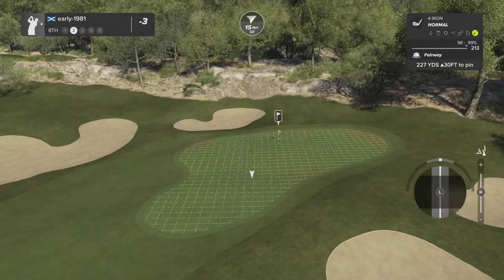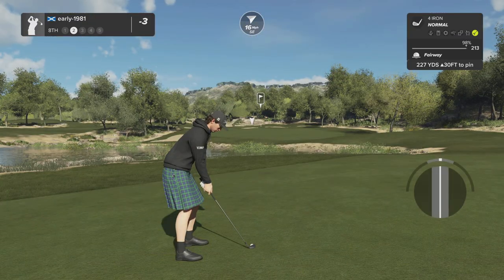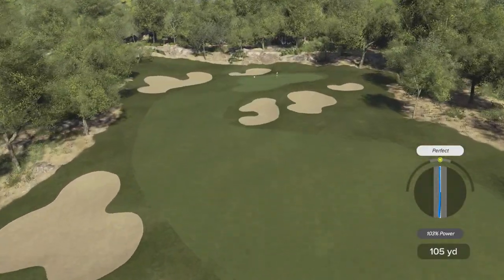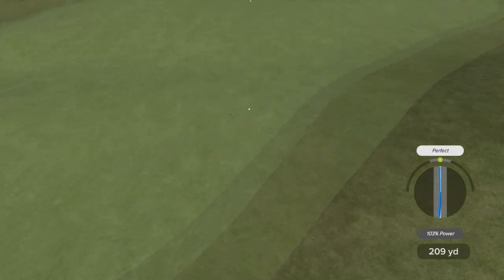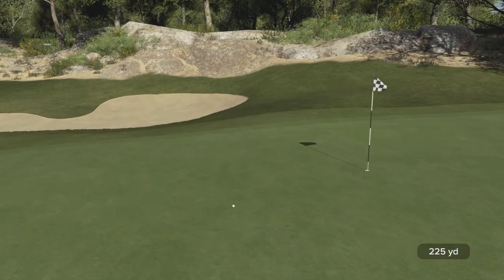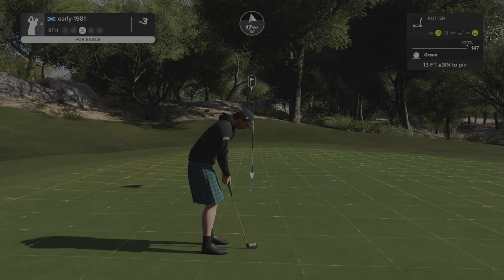15 mile per hour crosswind — I need to land this at the front of the green, applying a little bit of de-loft, playing for the front, trying to run this up the slope. Lovely strike, wind starting to turn it as well. There's the kick — pin high almost, and that is going to set up another eagle opportunity.